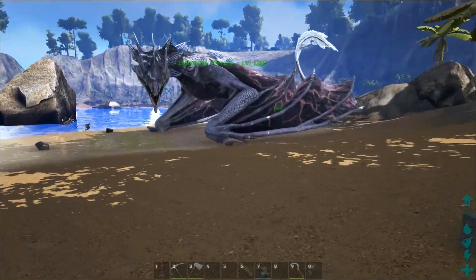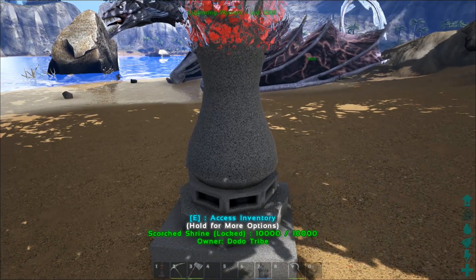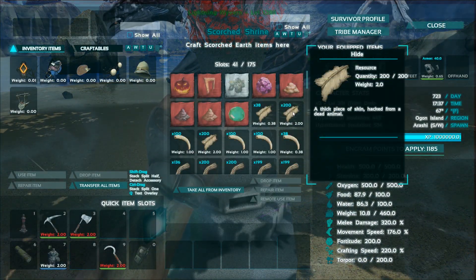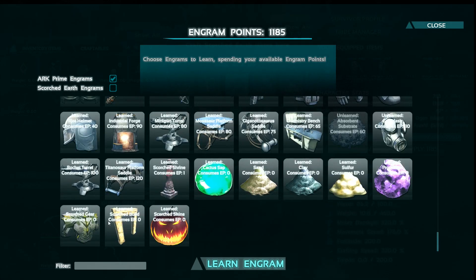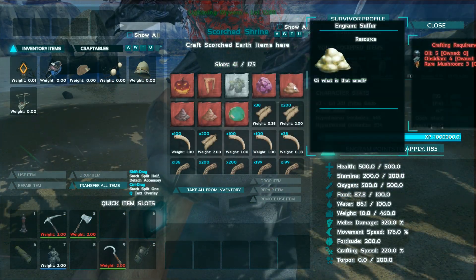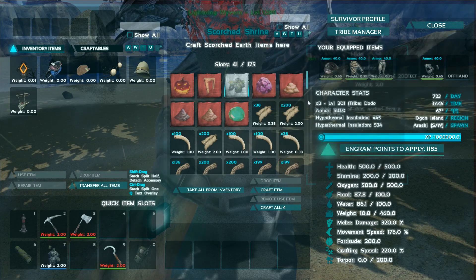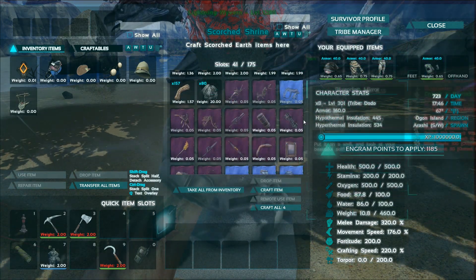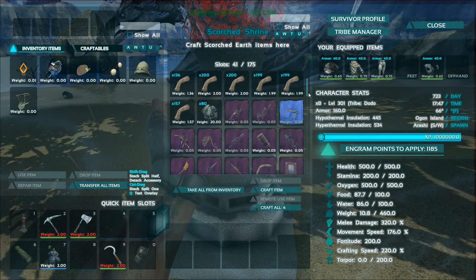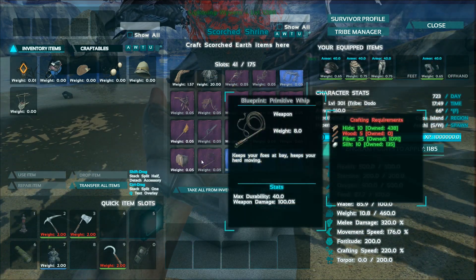The levels you see on the server are because I'm using Epic Levels as well, but that's just my personal preference — I'm just showing that this does in fact work. The other engrams you have to learn include: sand, clay, sulfur, propellant, scorched gear, scorched build, and scorched skins. I crafted scorched gear and that opened up all of this stuff to learn — saddles, flamethrowers, flamethrower ammo, cluster grenades, tents, whips, everything.